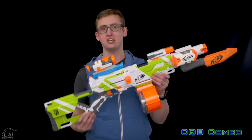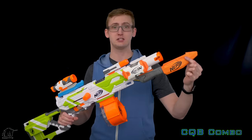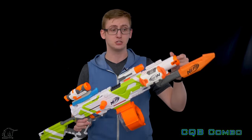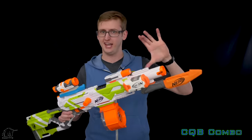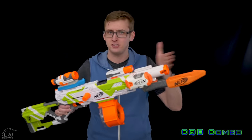Next combo, the CQB combo. CQB, or close quarter battle, is intended for close quarter battle. Up front, we have the modulus bayonet attachment because when you're super close to each other, it might just be easier to reach out and tag somebody. Don't worry though, it's just the tip. The bayonet is attached to the new barrel extension included in the demolisher ultimate customizer pack, which features three tack rails. I did it just for the side rail because the modulus ones only have the top and the bottom. It looks pretty cool and it's a little shorter than the original Longstrike barrel, but still allows me to attach all my awesome tactics for my CQB games.